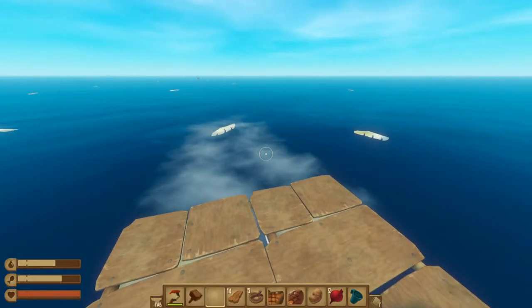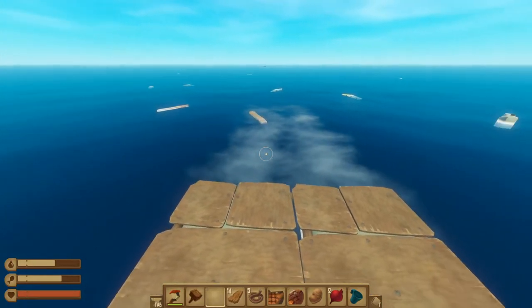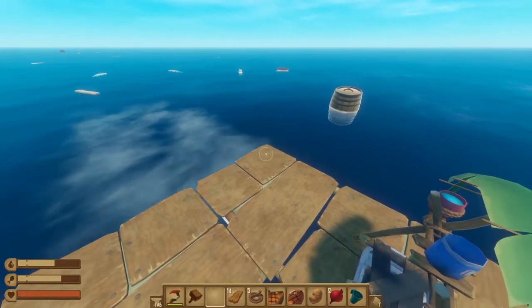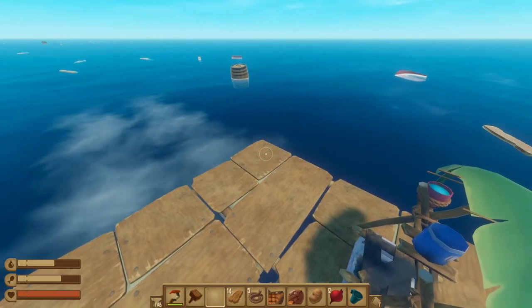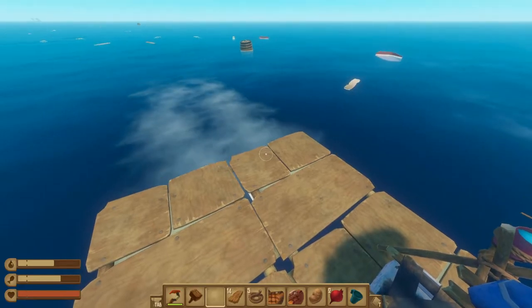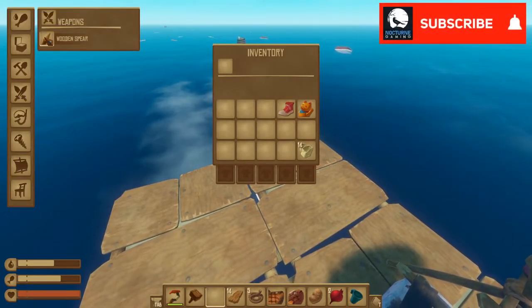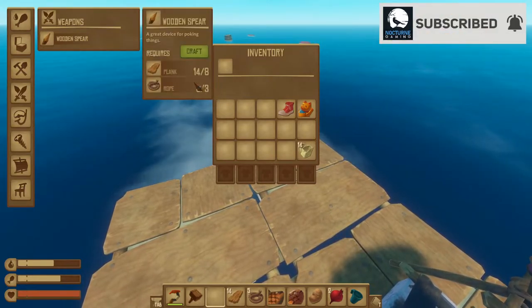The next thing we need to do is protect our raft from the shark. When you start the game, he's pretty much just another fish in the water. However, every five minutes he can come up and attack your raft. He'll bite onto the raft, and if left alone, will actually destroy the piece of the raft he's attacked. To protect ourselves, we need to build a wooden spear, which is in the weapons tab and costs a couple planks and some rope to build.